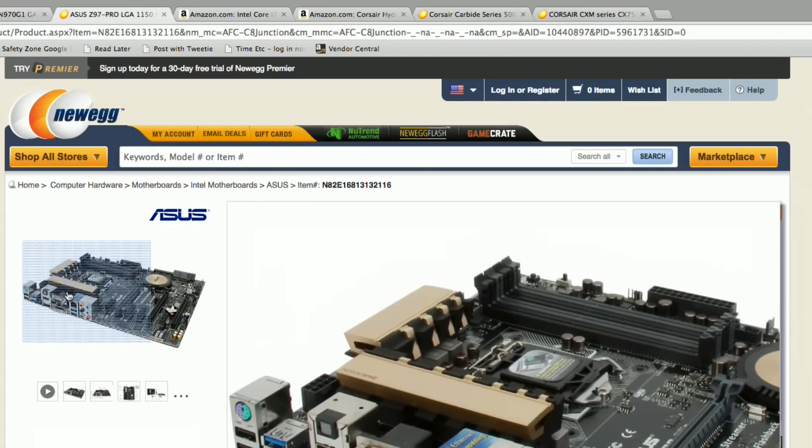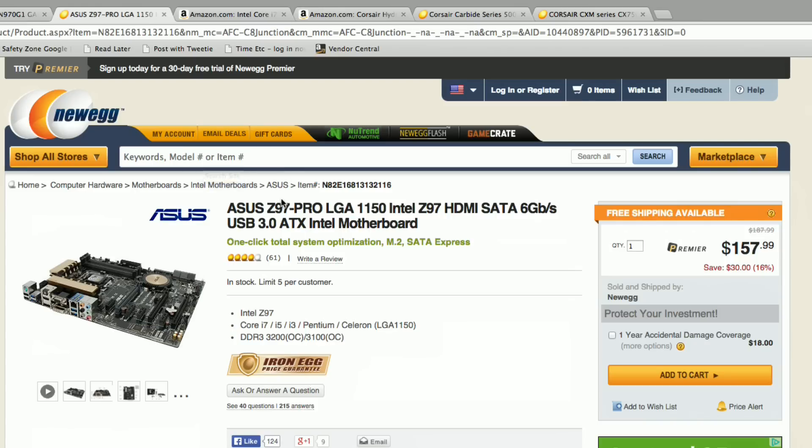The next component is the same motherboard I had before — this is the Asus Z97 Pro. I've never had bad experiences with Asus, so I'm going to stick with the brand loyalty there.